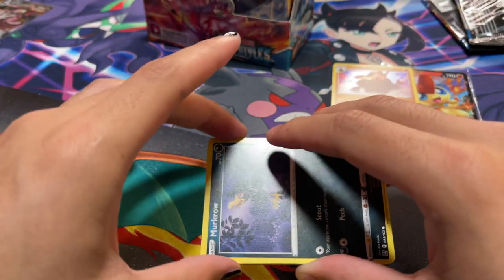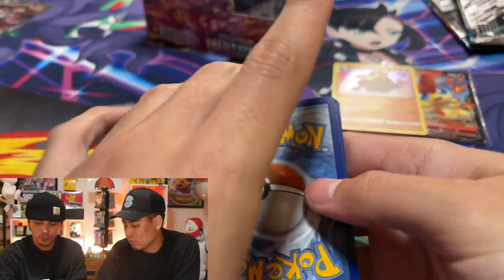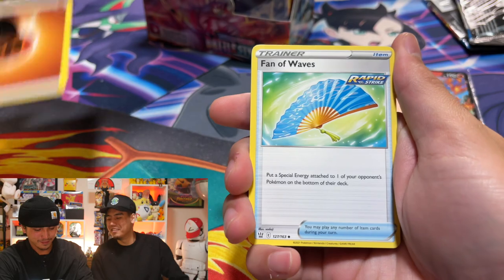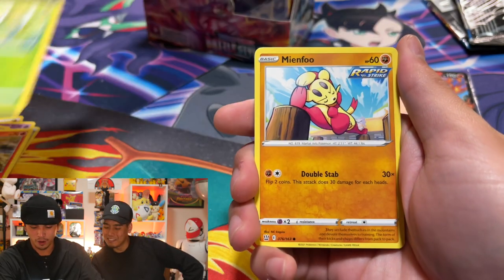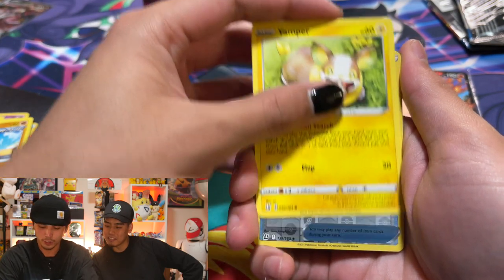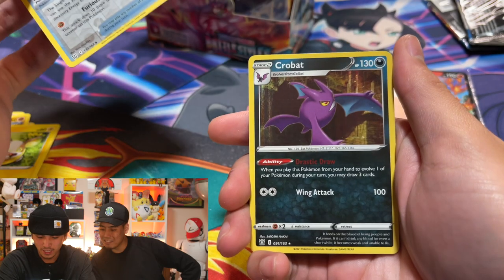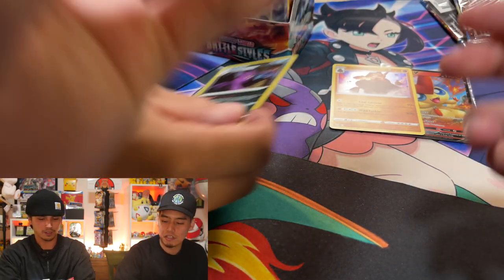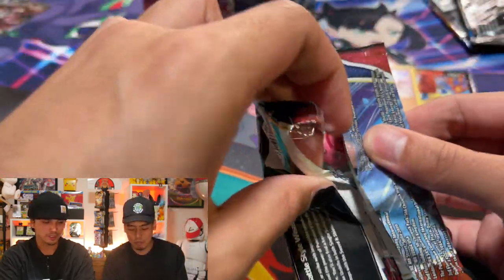I'm a fan of Electivire — pretty busted in the games. I got a good feeling about this pack. We had some technical difficulties but the pack is right where I left it. One, two, three, four from the back — I think we got something good here. We have no motive to plant anything — we paid for this box. Bell Sprout, Minun, Foo, Yamper, a reverse rare Galarian Slowbro, Scroll of Corn — but behind it, hollow rare Crobat. We didn't plant that.